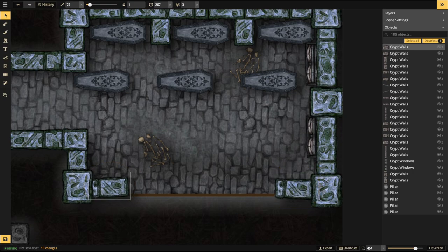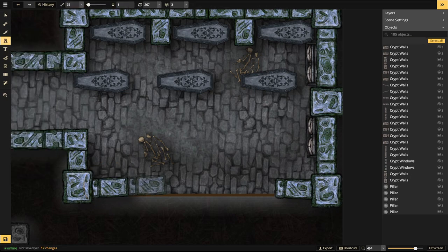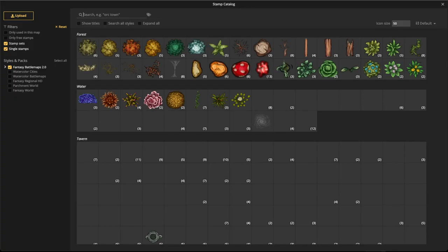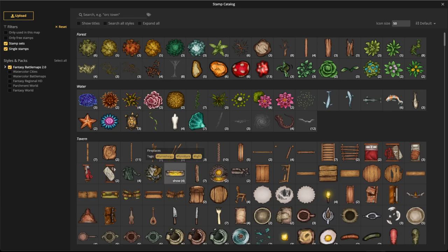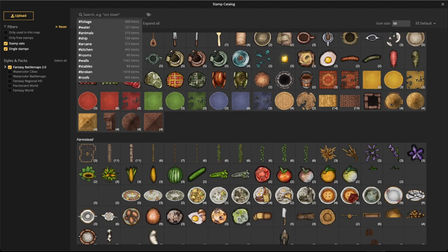Continue changing the rotation the more you go inward — it doesn't have to be like an equation, just rotate to show the main part that has exploded out. Open up the stamp set and look for any broken variations. If there are broken versions, we want to use those. Let's type in the tag 'broken' at the top.